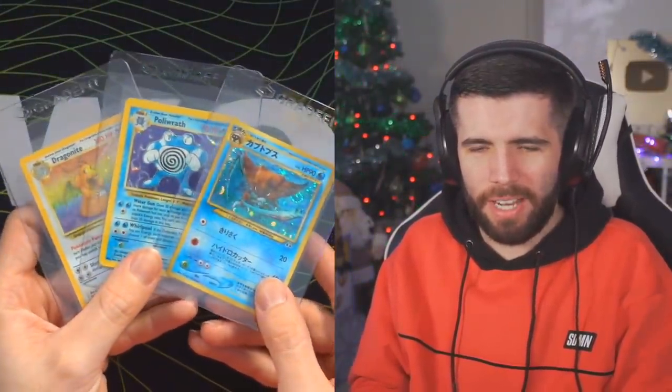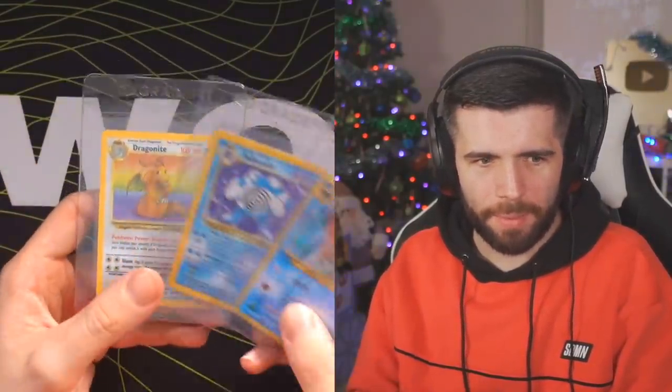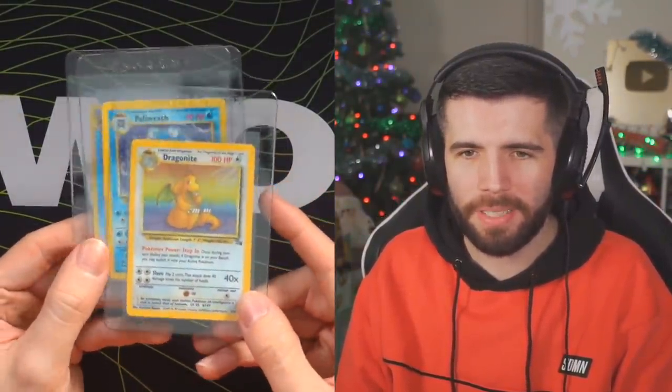Still a dub in the grass though — you could have got a lot worse. These are the three cards we have secured: a Dragonite, a Poliwrath, and a Kabutops — two water types and your boy. Look at that for a dub. You want to see more Pokémon videos? Leave a like on this as always and I'll keep bringing them back to you, because it's been a while since I've been posting them.